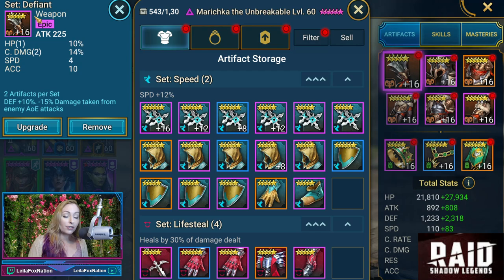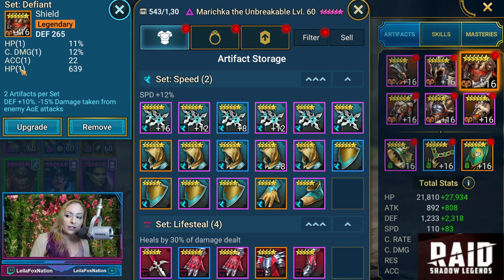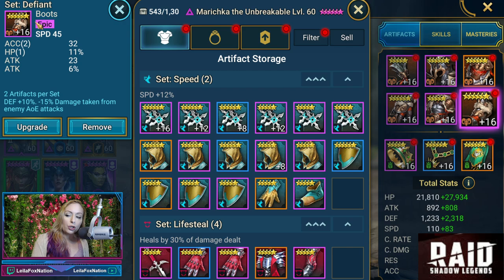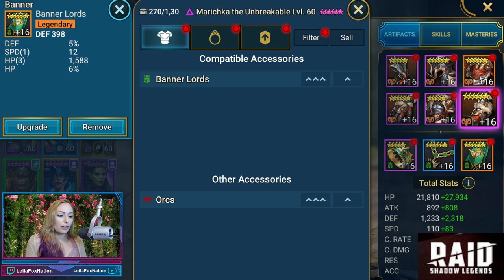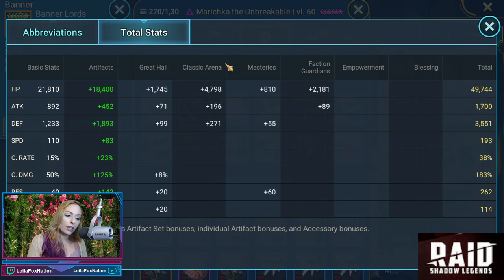Starting off, we're going to see that he ended up putting her in a Defiant set, which is defense and decreases damage taken from enemy AoE attacks. We are taking her into Hydra. You guys asked to see piece by piece, so Defiant is two pieces per set. We have HP, crit damage, and speed. She is a support champ so she's not there for damage. We have crit rate, resistance, speed, HP percent, accuracy, and crit damage. She loves speed and resistance. He has a resistance chest piece, crit rate, accuracy, and a speed boot with some accuracy. The accessories are standard, and the banner is defense with a speed roll and some HP and speed.